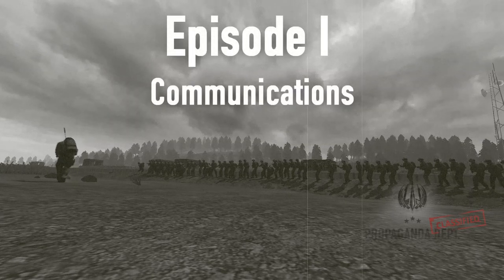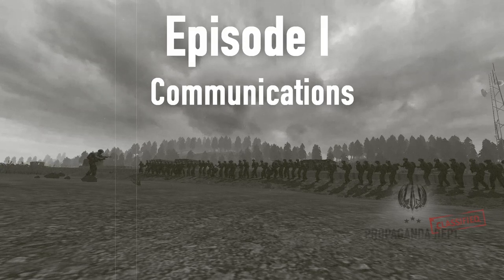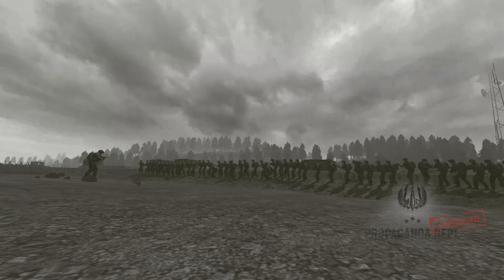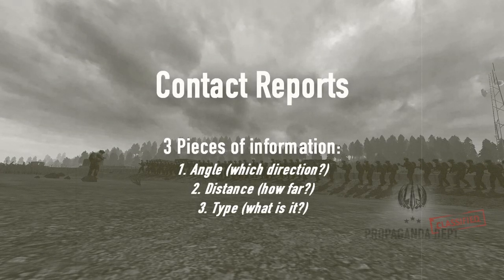It's important that your squad leader knows about all possible threats and important information, but he also has to relay information to other officers during the battle, so you need to know how to quickly and clearly tell him what you see and where. A contact report to your squad leader should contain three pieces of information in as few words as possible: angle, distance, and type of contact.